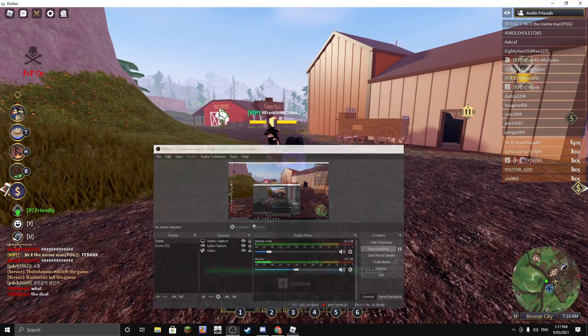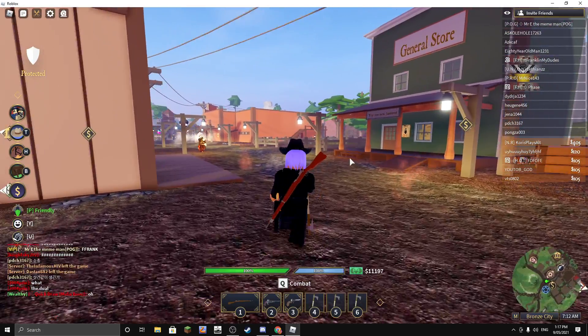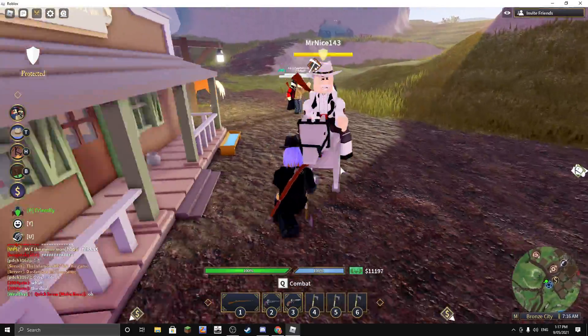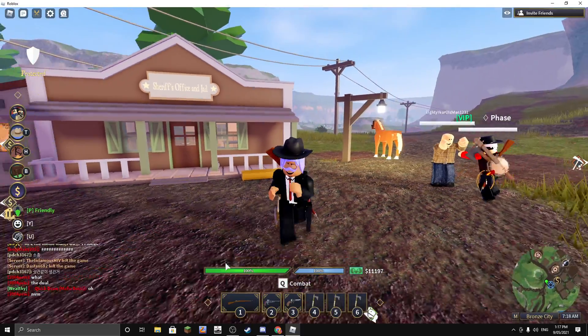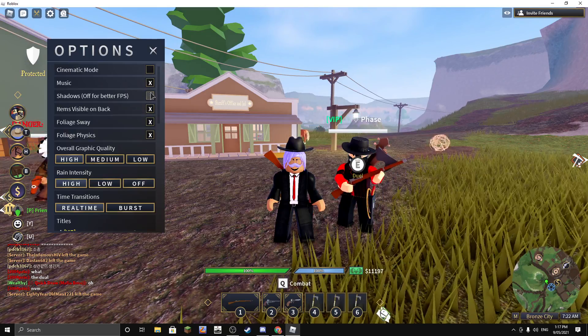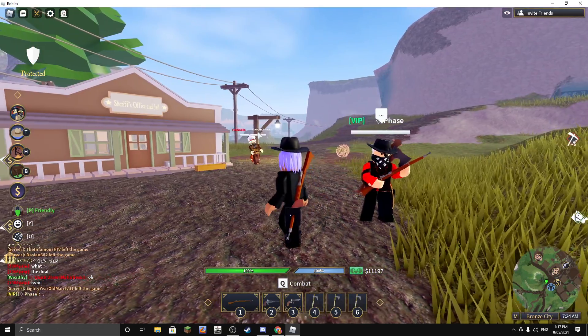Hey guys, today we're going to be talking about this night vision glitch. This is pretty much a thing that gives you night vision. All you have to do is go into settings and just turn off shadows — brighter. That's it.